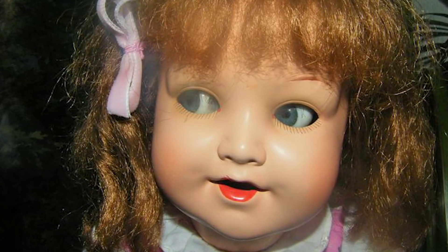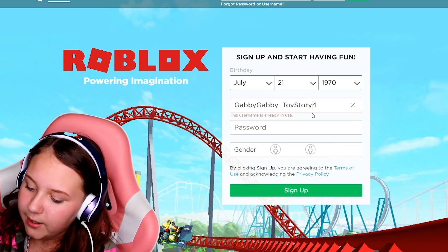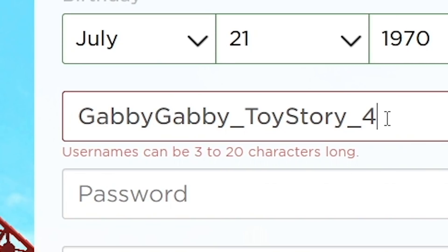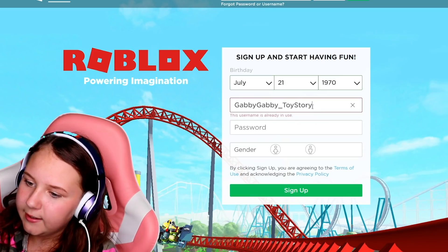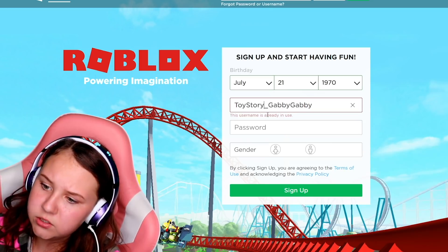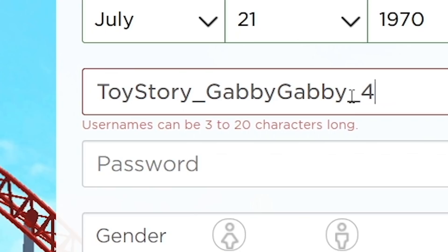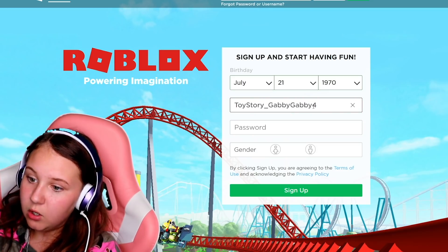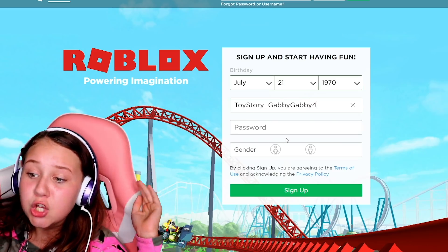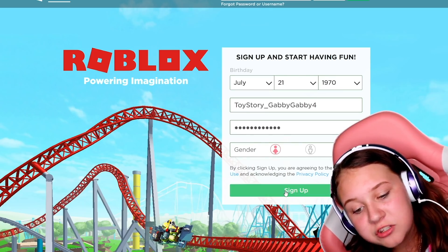Now it's time for the username. How about 'toy story underscore gabby gabby underscore four'? Yes, there we go guys - her username is toy_story_gabby_gabby_four. And she's obviously a girl, so we're gonna go ahead with girl.